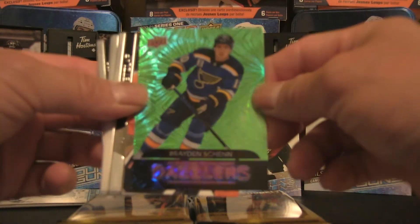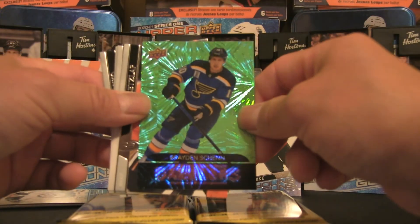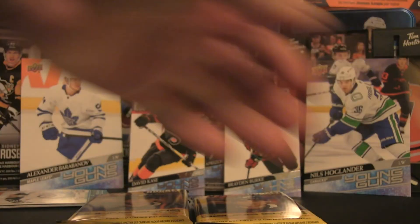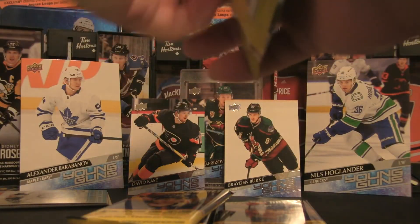We have a Dazzler right there — a Braden Shin. Very close to the camera there, out of focus. A lot of foil, a lot of flash, fireworks — all that good stuff. Four packs to go.